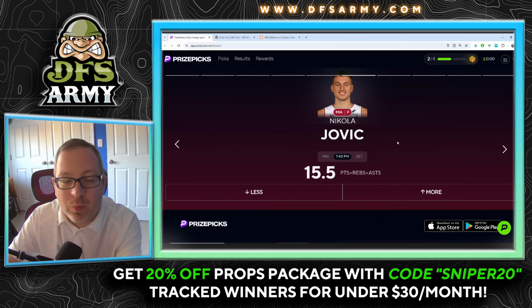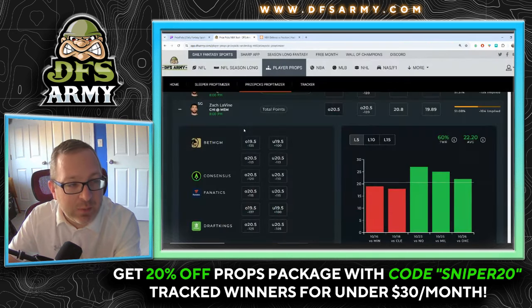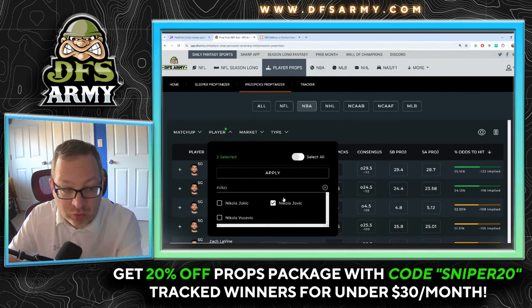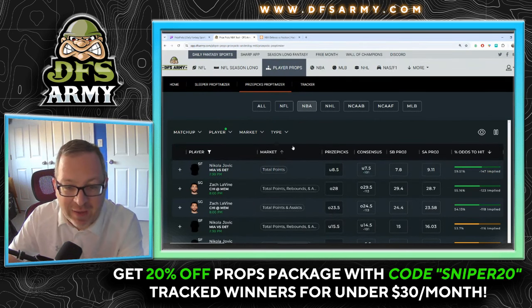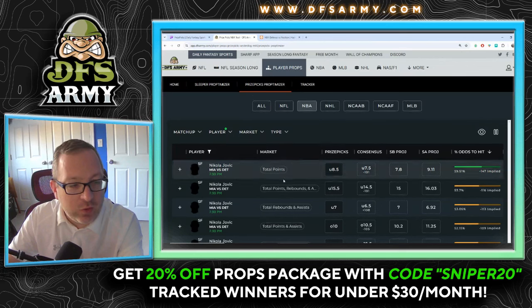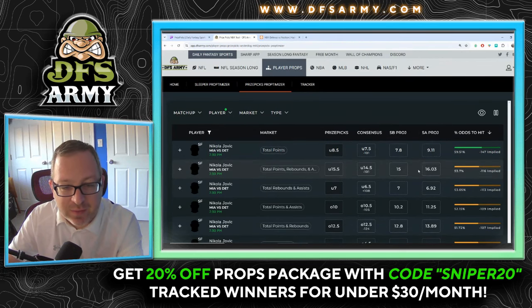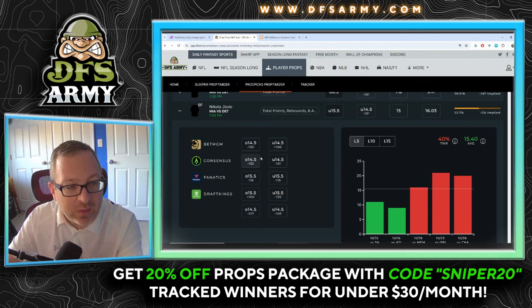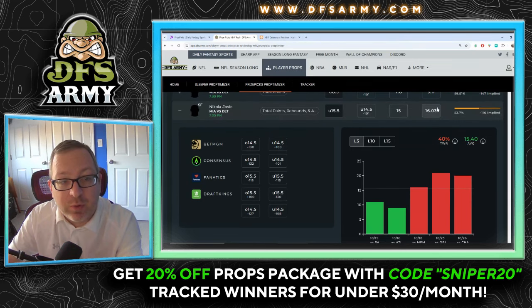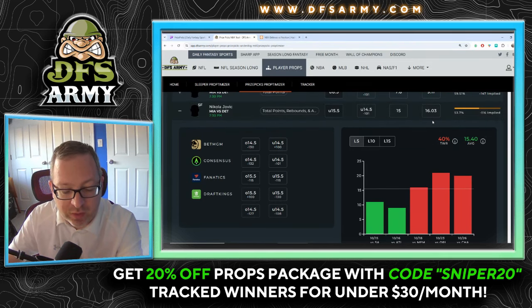Nikola Jovic — points, rebounds, and assists — PrizePicks at 15 and a half. Most sportsbooks have it at 14 and a half but juiced up on the over; DraftKings has it slightly under at 15 and a half. He's been over in both regular season games so far: 21 against Orlando, 20 against Charlotte. Projection model is at 16.03, so we are projecting the over here.